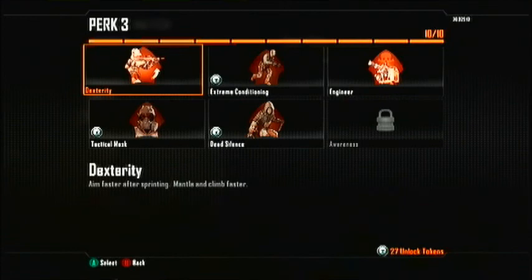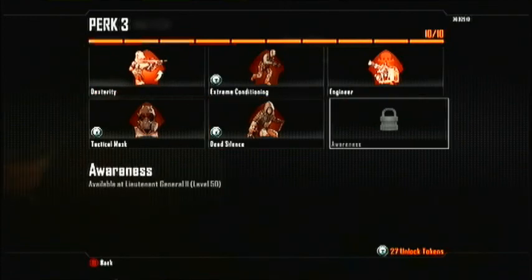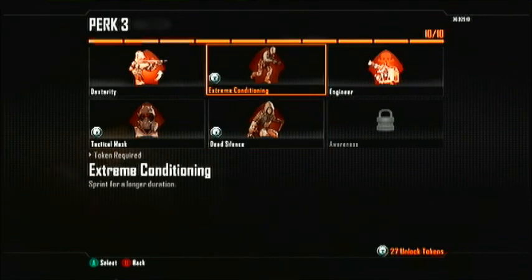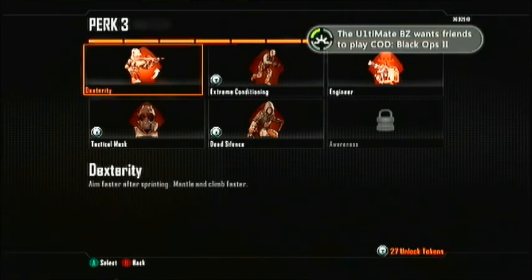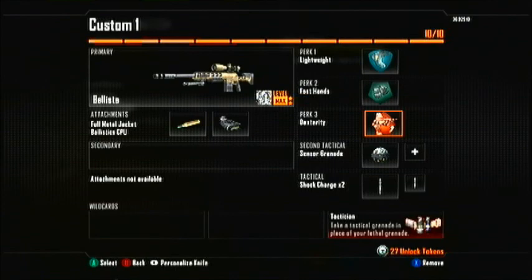I choose Dexterity because, to be honest, as a sniper you don't really need the other options. You won't need Engineer because you're probably staring in a building. Dead Silence isn't useful since you're not chasing anyone or running long distances. You won't need to stop flashbangs because if enemies spot you in a building, you're already dead basically. But with Dexterity, if you do come face to face with someone, you can quickly get a quick scope in and have more chance of pulling it off.